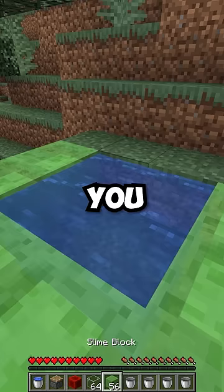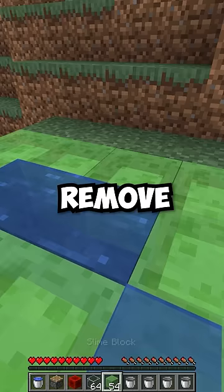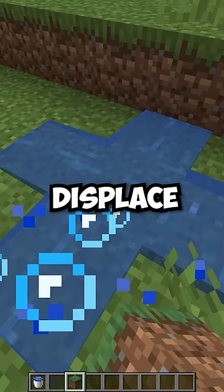But adding onto that, you can't just place a block to remove the water source anyway. Since now if you were to try that, it'll just cause the water to displace out of the hole.